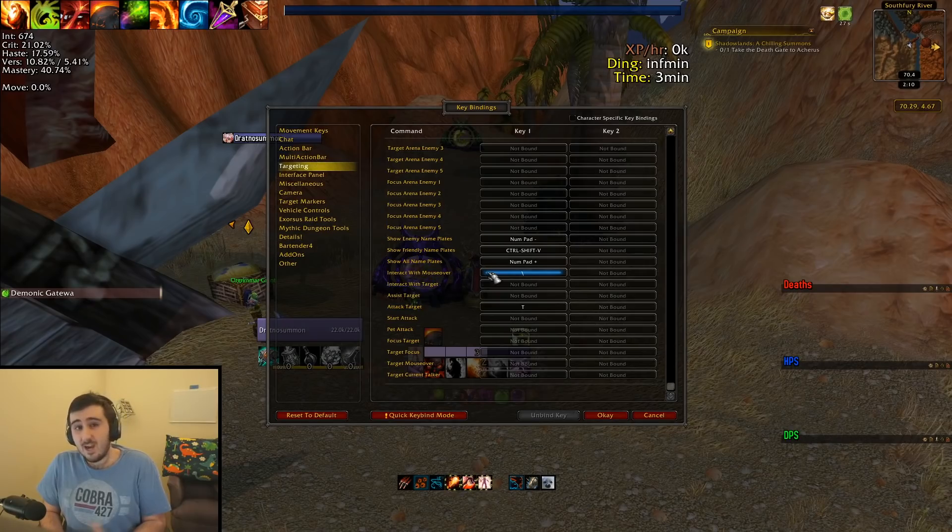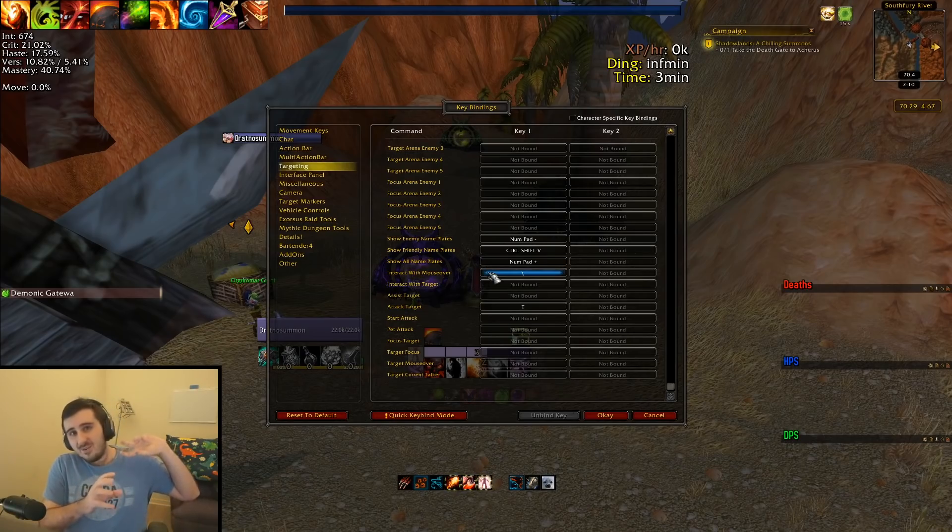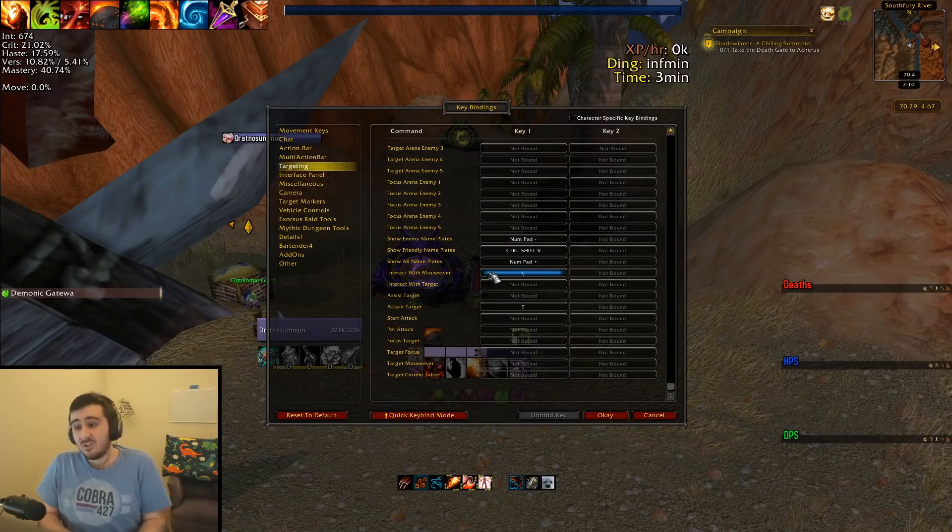Examples of fights requiring this were Carapace of N'Zoth taking a gateway when the swirly doom tempest thing comes down, or recently Sire Denathrius in the last phase when you get a massacre-ravage overlap — you need to gateway away instantly so that your melee can move into the spot where the ranged just were. You have a very short window where you need everybody in the raid who can click on a gateway to do it immediately.